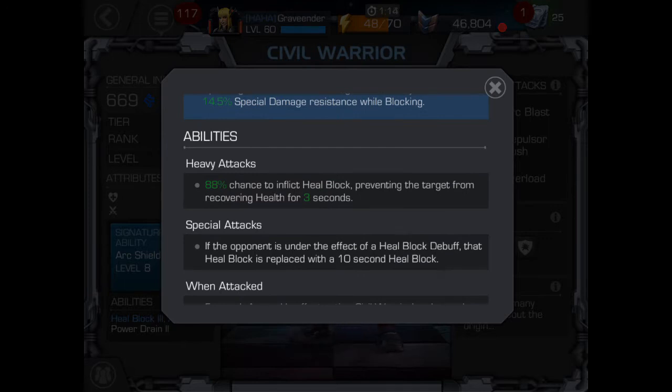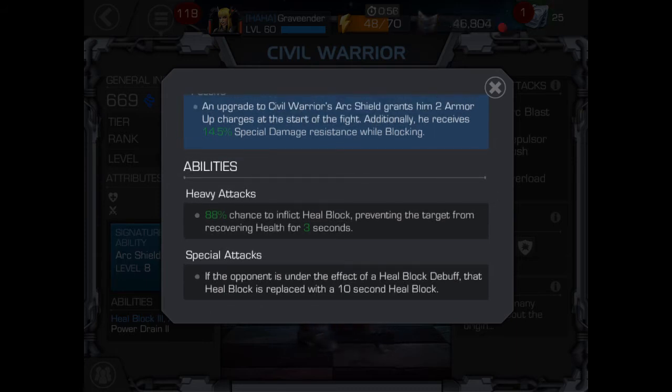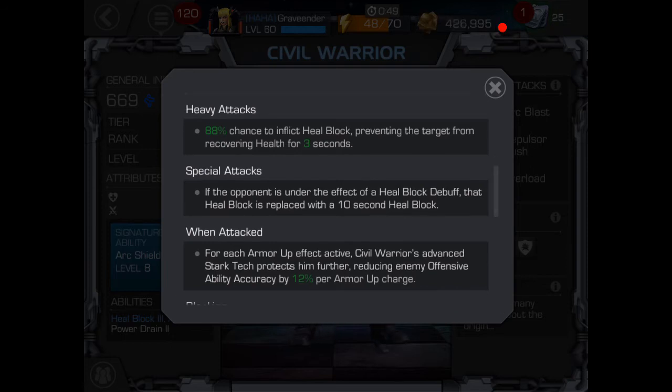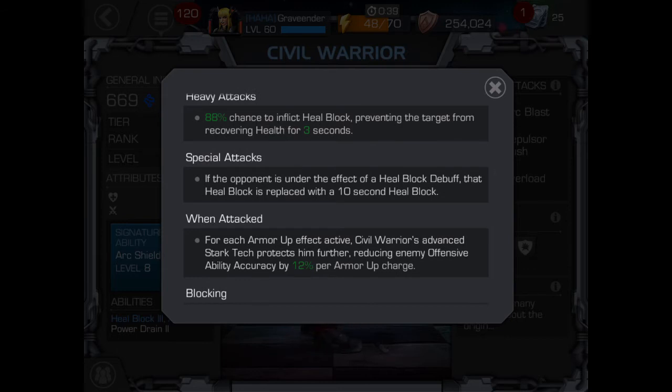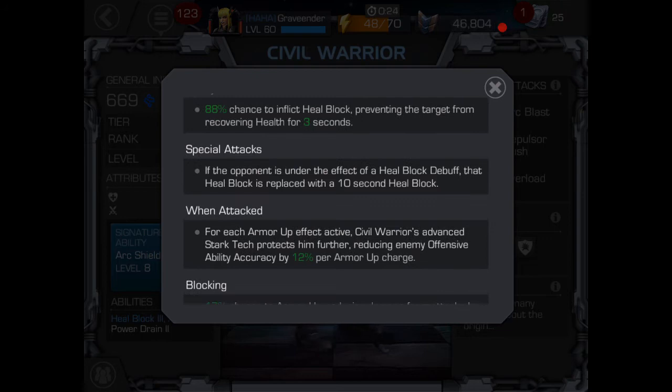A three-second heal block can be a game changer. If the opponent going up against you was really low on life and they had Willpower — and if they've also got the suicide masteries — that three-second window with a bleed or a poison on could be a huge detriment to the person going up against this guy on defense. Special attacks: if the opponent is under the effect of a heal block debuff, that heal block is replaced with a 10-second heal block.